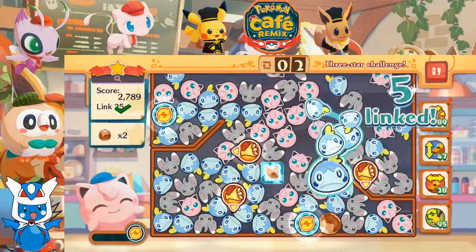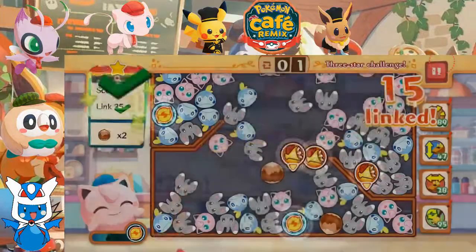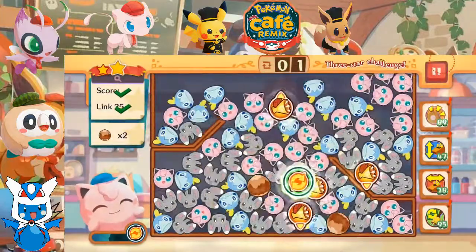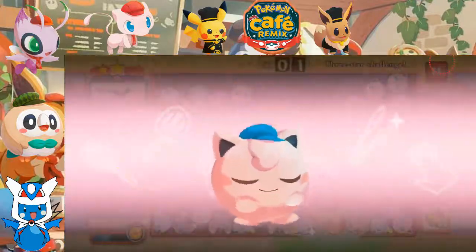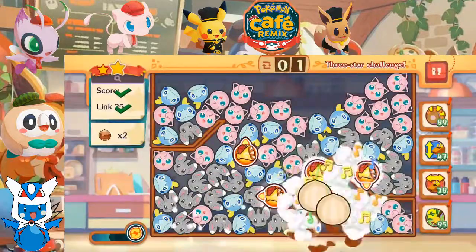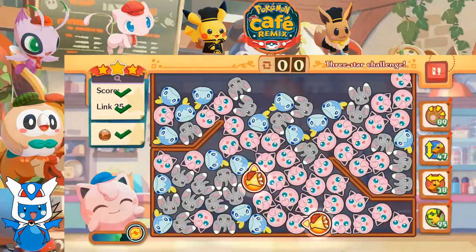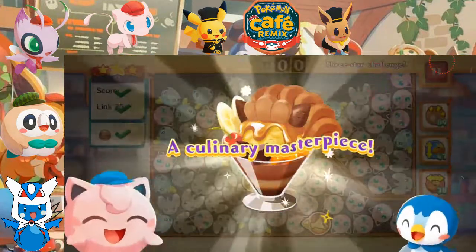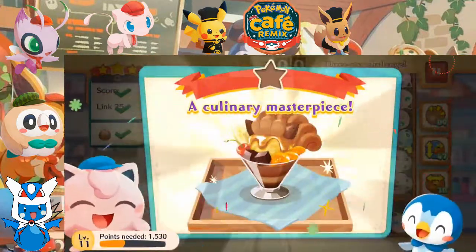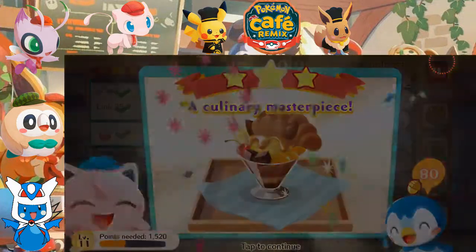How do we do this? Let's do this... Perfect. So with that, we are serving up a sundae for Piplup! With the 3 star bonus - Culinary Masterpiece, let's go!